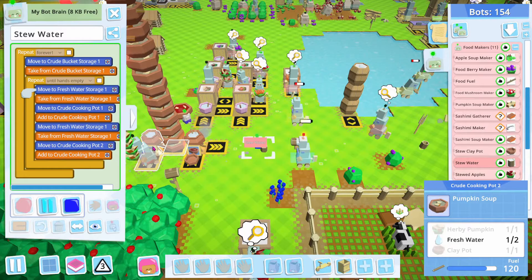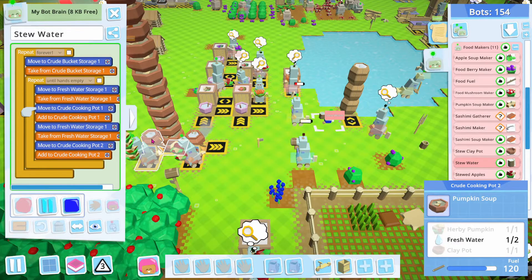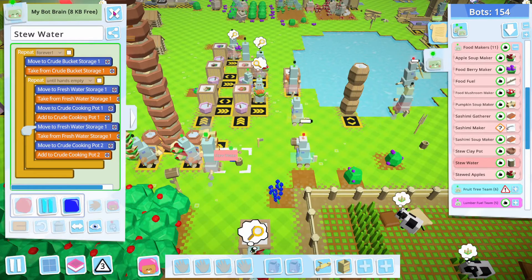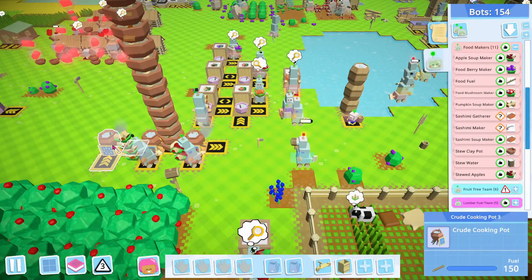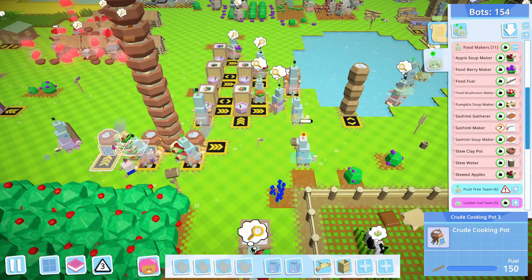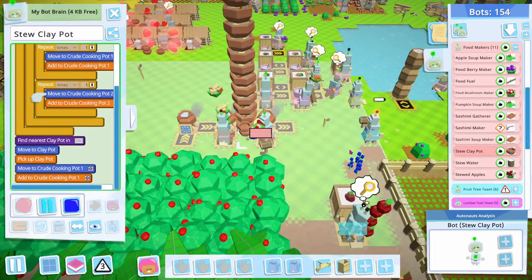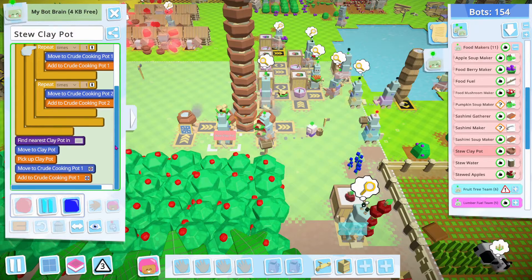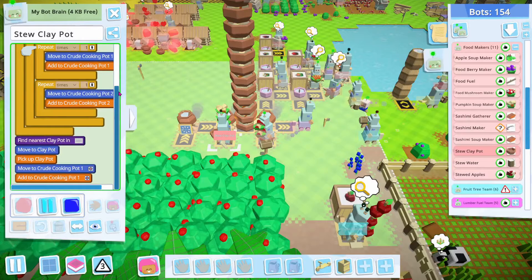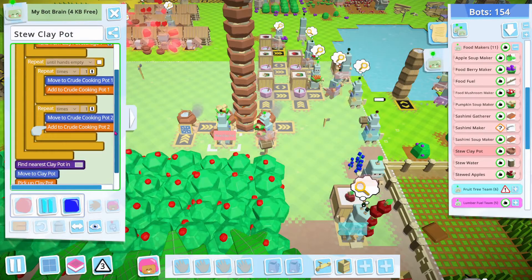Yeah, okay. I do kind of think this is the best way — that way he hits both of them. It's a little slow and I can make someone else do the same thing. But let's look at this first. Clay pot's doing what clay pot is supposed to do. And what I could actually do is change this so they pick up three clay pots, drop one, drop one, drop one.